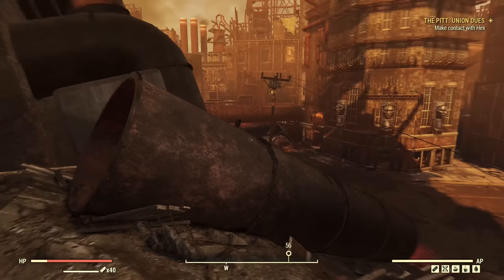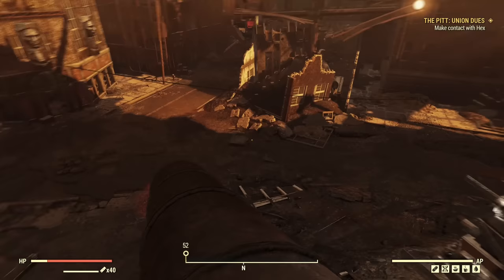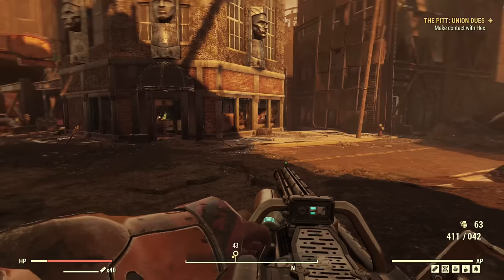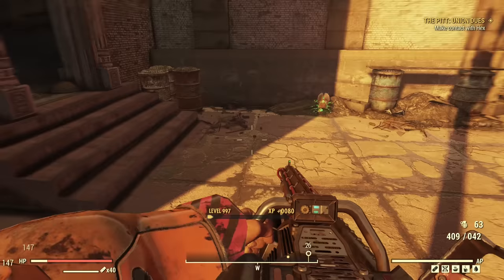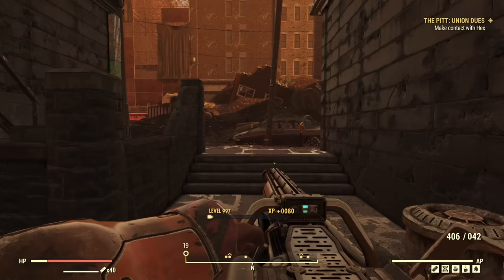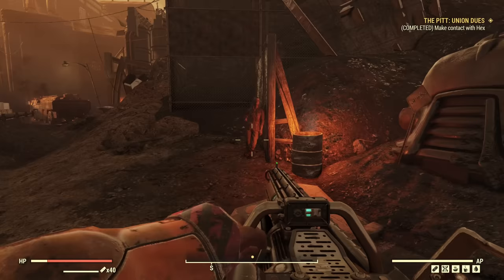First objective: make contact with Hex. We can take a look at a whole new location called 'The Pit.' We're outside with a totally new area to explore. For this video, to avoid making it extremely long, I'll follow the main quest objective and focus on the gameplay. I won't explore every single corner today, but I will do that later — most likely on a live stream with Q&A from the public test server. Stay tuned.